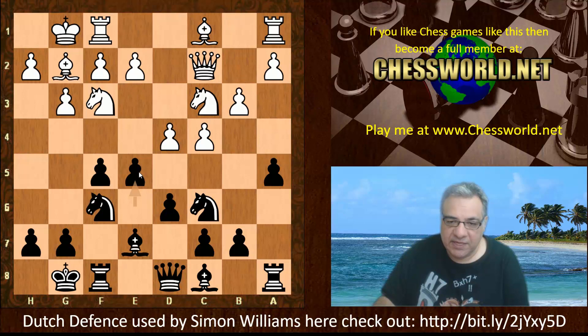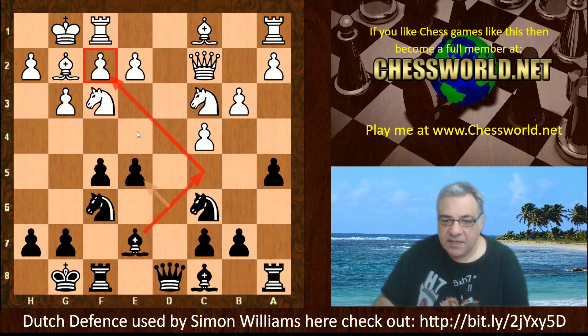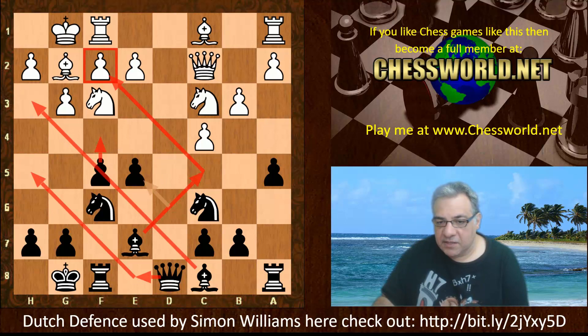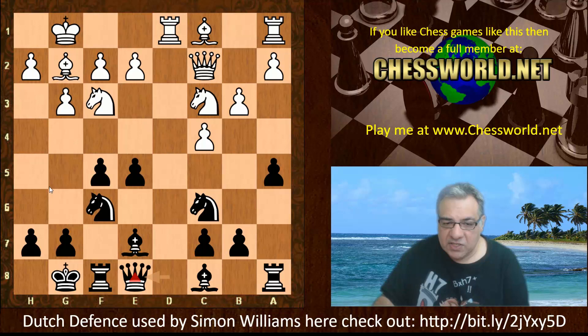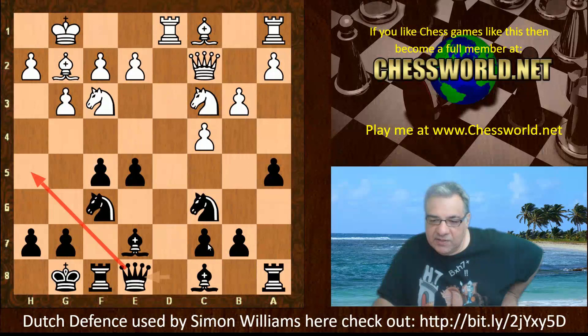We have dxe5, dxe5, and you'll notice this Bishop is now being liberated and could hit the f2 soft spot quite easily. These pawns look quite menacing with options of both f4 and e4. F4 is the more positional choice as it would liberate this Bishop across the diagonal, which might be useful. White gains a tempo hitting the Queen, but the Queen wants to go to e8 anyway. One slight downside is this c7 pawn looks a little neglected, and with a5 not controlling b5, it's an open invitation for Knight b5.